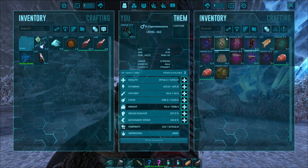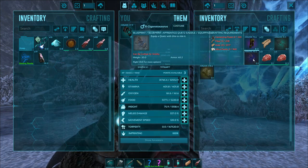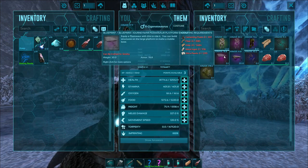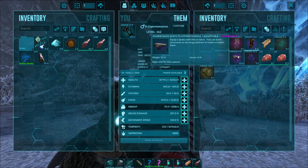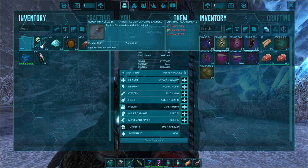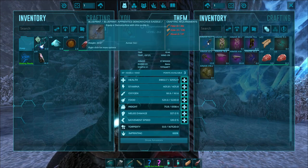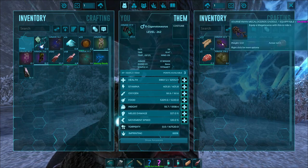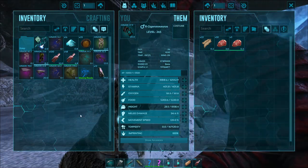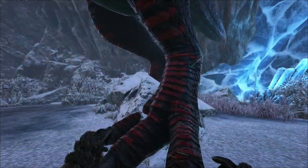We got some fur pants, a pair already made, a saddle for a Quetzal, saddle for Megalaceros, a Plesiosaur saddle, and some Riot pieces. A Feather Raptor saddle too — not too bad. There's a lot of Megalaceros stuff on this map, which is kind of weird. That's a neat boss though. I think next time I'm not going to use the Giga — I'll probably just use the wolf. Let's put all those points into damage and head back up on the Drake.